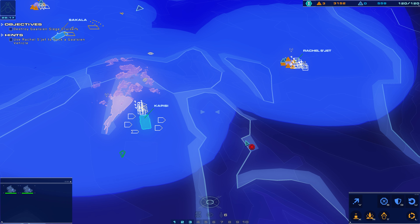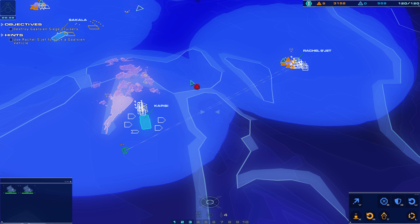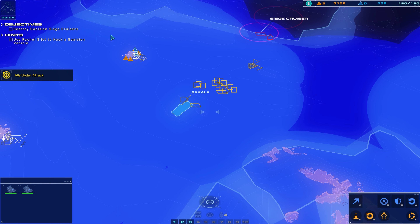Capici, say again — request targeting the siege cruiser positions. Copy, Sakala. All units, move on those siege cruisers now.